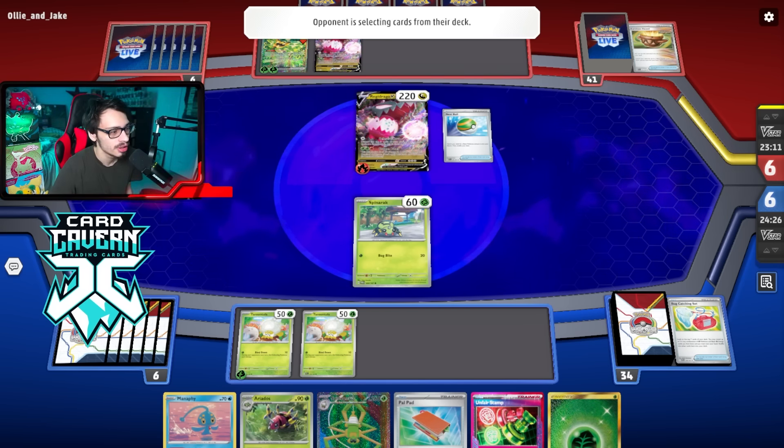I just need to get bugs in play before they cripple my setup. They pass without doing their first attack — interesting. At least we can put some bugs into play. Should I evolve the active? Even if they don't get Dragapult my hand isn't fantastic. I guess theoretically I should evolve the active — hopefully I'm right about this — because the problem is they can just go Dragapult and knock out the Tarantula.